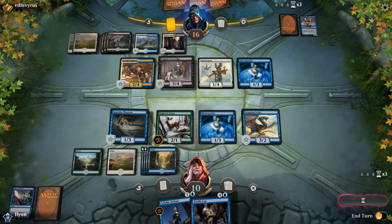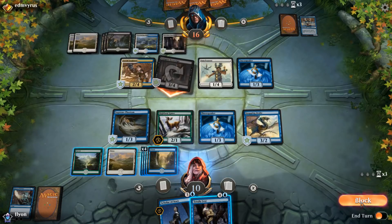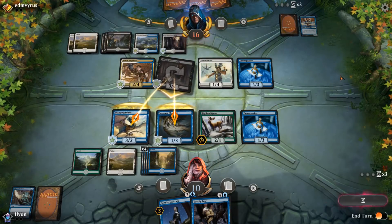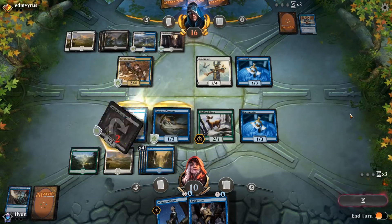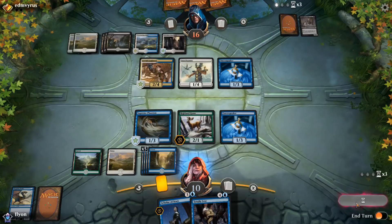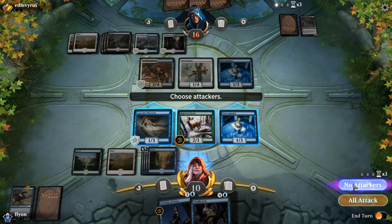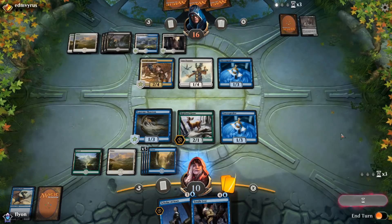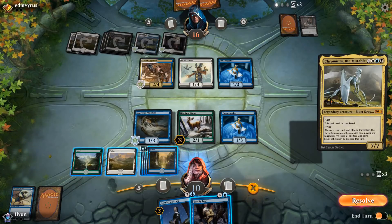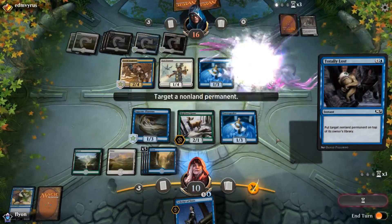We still have Oaken Forms. They've got some kind of trick, but we can just Totally Lost it in response. If I attack it's not actually doing anything for us. It's going to pass. Chromium. Oh, that's cool. That's slightly better than anything we opened, just a little bit.